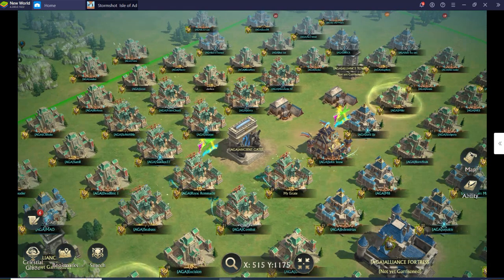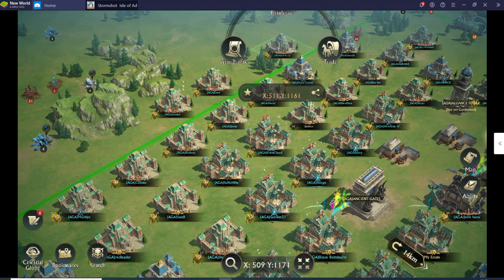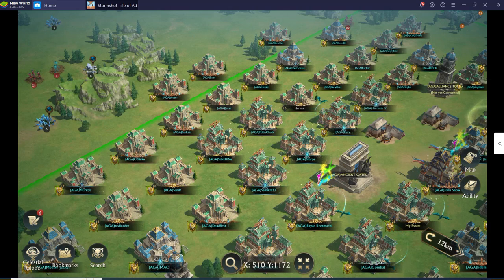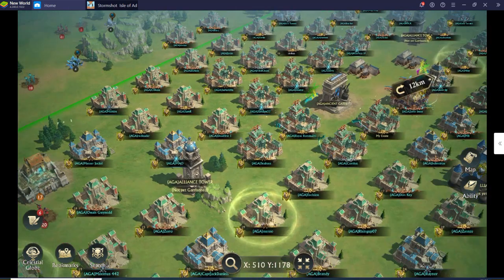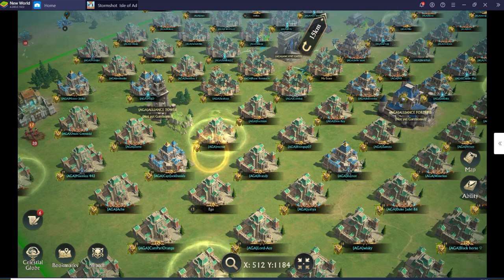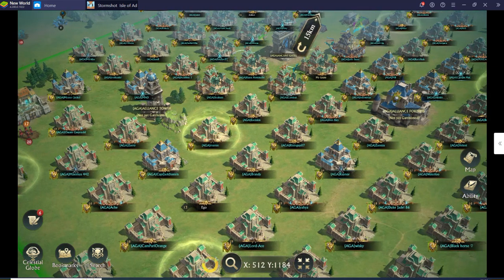Make sure members aren't sitting outside the alliance border — right here I have three members outside the green border and they're not getting alliance benefits. The main benefits are faster crop harvesting and significant attack and defense bonuses. Even if you're halfway in and halfway out, you don't get the benefits. Also, if someone randomly teleports and leaves an empty space, you'll never reclaim it and your spacing will be thrown off.